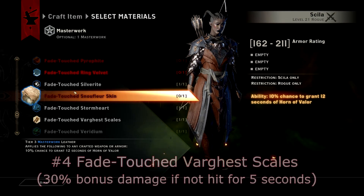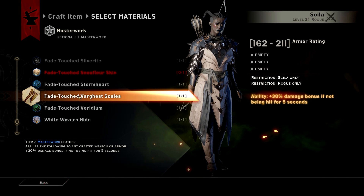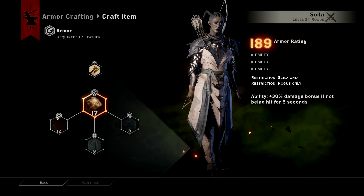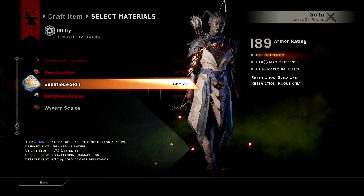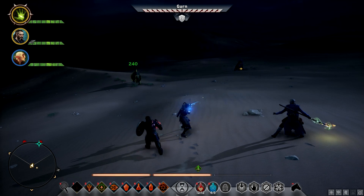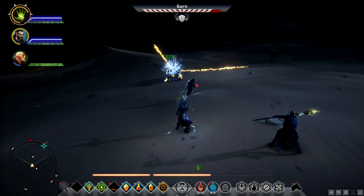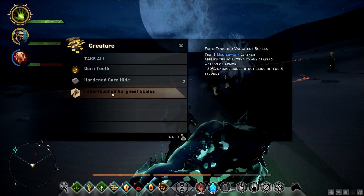Number 4: Fade Touched Vargast Scales. This Masterwork gives you 30% bonus damage as long as you do not get hit for 5 seconds. This Masterwork is incredibly good for ranged characters, since they tend to get hit a lot less than melee. I would definitely recommend putting this Masterwork on an archer or a mage for a very big damage bonus. If you want to farm this Masterwork, keep in mind that the item is currently bugged and doesn't actually drop from Vargasts themselves. Instead, you can farm it from Gurn in the Hissing Wastes.